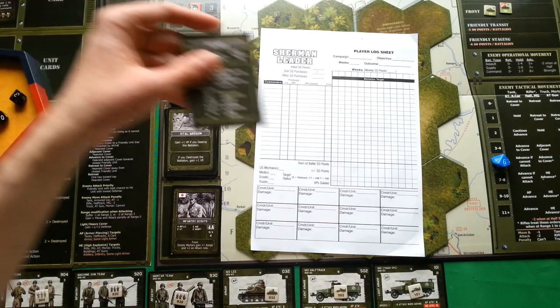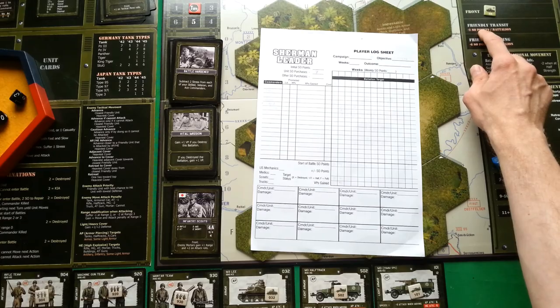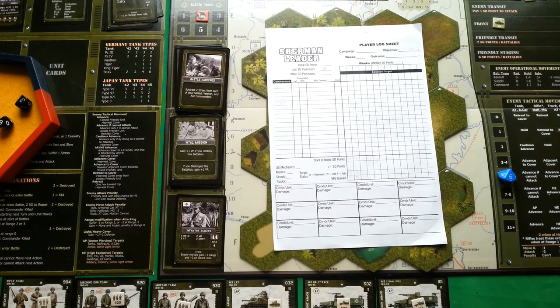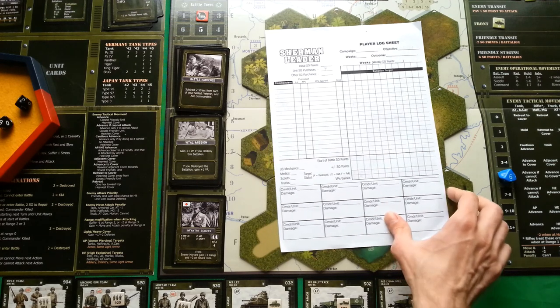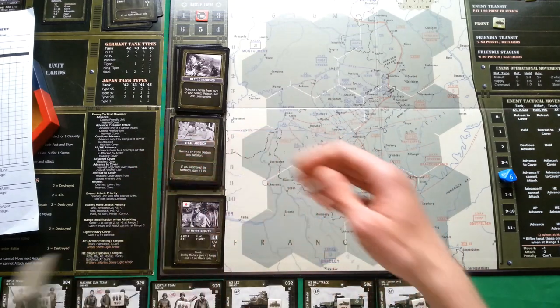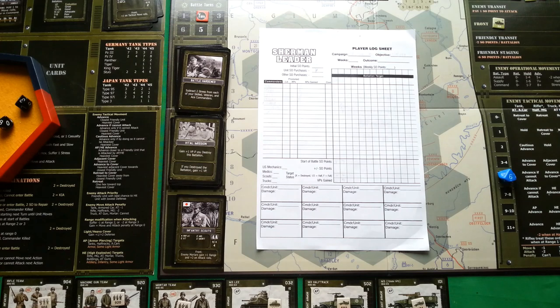The most important thing is that we managed to get rid of the two battalions that were dangerously close to the friendly transit zones. We have 4 special operation points. I wish I could spend 5 to reduce stress for all commanders, but I only have 4 so I cannot. Now we move to the enemy battalion movement phase.